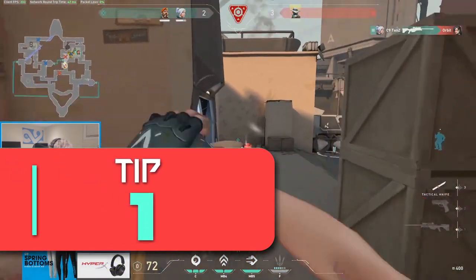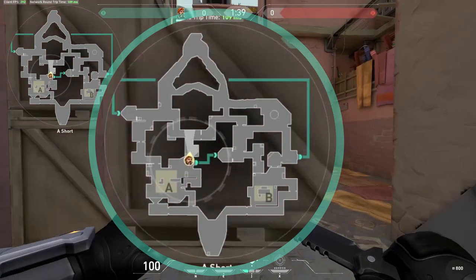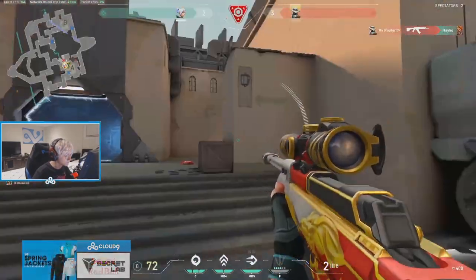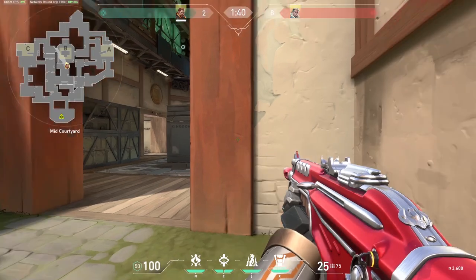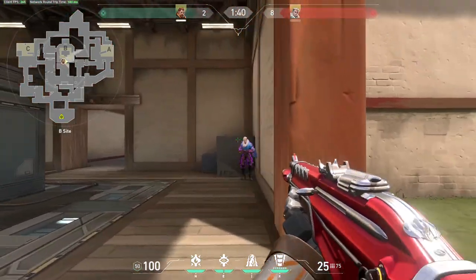To start, let's go over a very basic tip that many players don't know. You see this grey circle on your minimap? This is the distance that your footsteps can be heard by other players. In Valorant you are very loud while running, so remember to walk whenever you don't want your enemies to know where you are. So many times I see players run and hide behind a wall only to get sprayed down by an enemy that heard them.